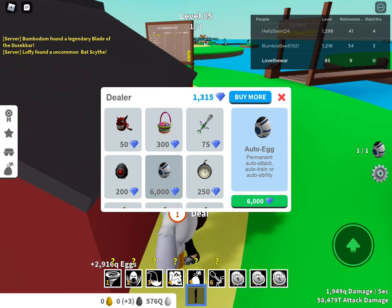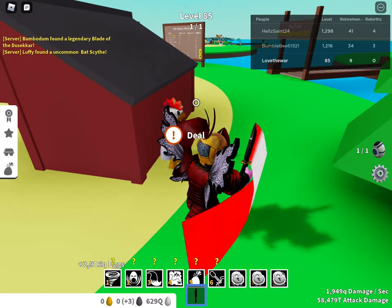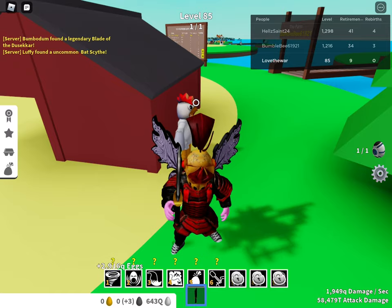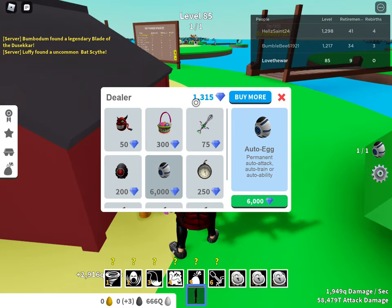On the auto-egg, it says: permanent auto-attack, auto-train, or auto-ability. What you could do is just do auto-ability — if you click on the little question mark above ability, like just say tornado, there's a little auto-ability you could use if you press on the question mark. But you do have to have one equipped.